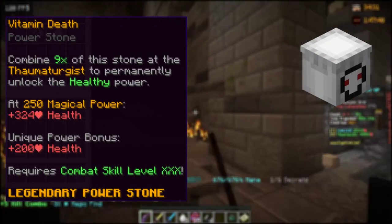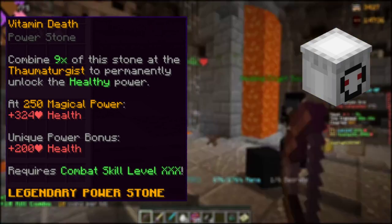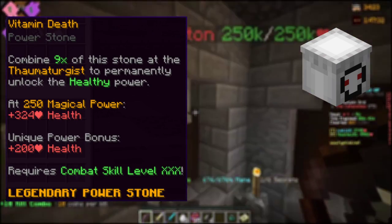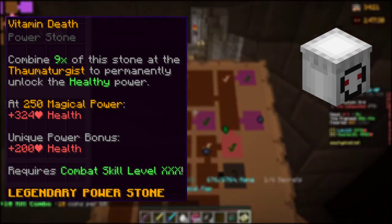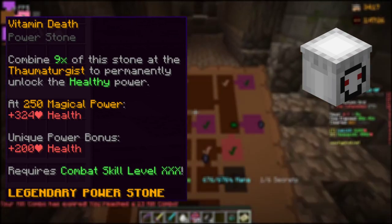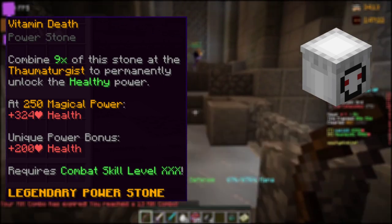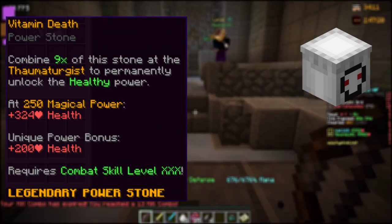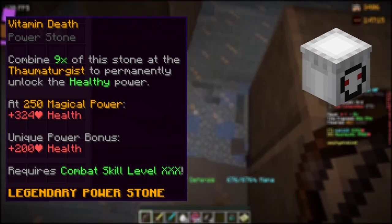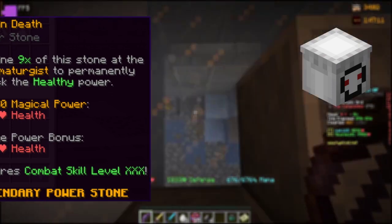Vitamin Death is for pretty much everyone that keeps dying due to lack of health, giving 200 health just by applying it, and 324 health at 250 magical power. You can only obtain these from mobs marked as healthy within Hypixel Dungeons — level 4 minimum. It has a combat 30 requirement and costs a fair 11 million for all 9 powerstones, or 15 million if you insta-purchase all of them.